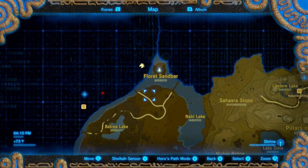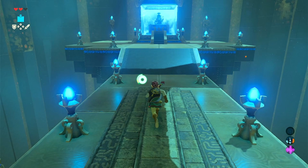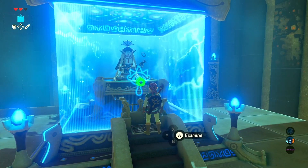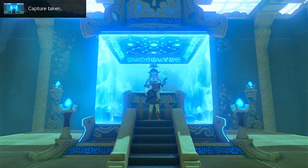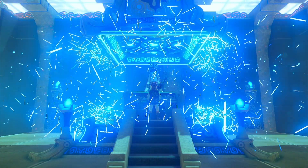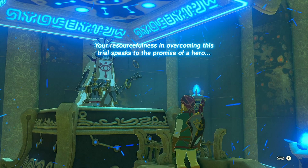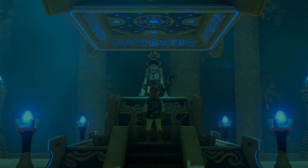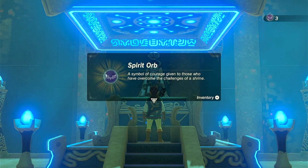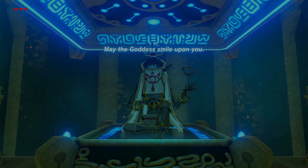Did I get the... I haven't been checking these lately. But I'm presuming we get them. Oh, you look kind of different. This one has, like, the ring that it's holding in the air. I've not noticed that. Have the other ones had that? Are they all posed differently? Promise of a hero. Spirit orb. We can almost get another... I think we actually might get a heart container.